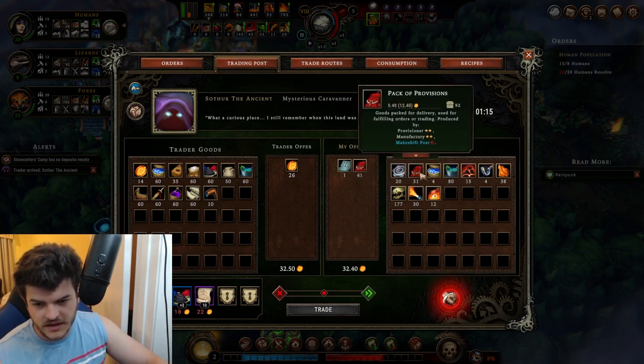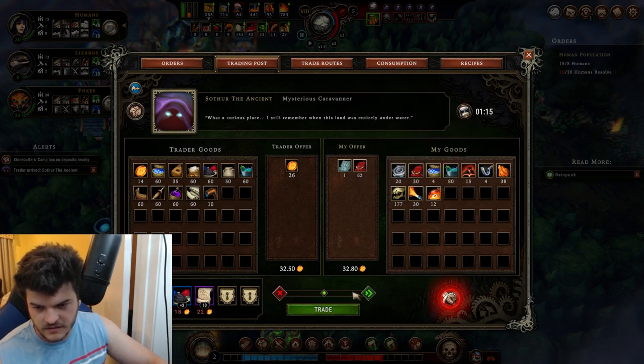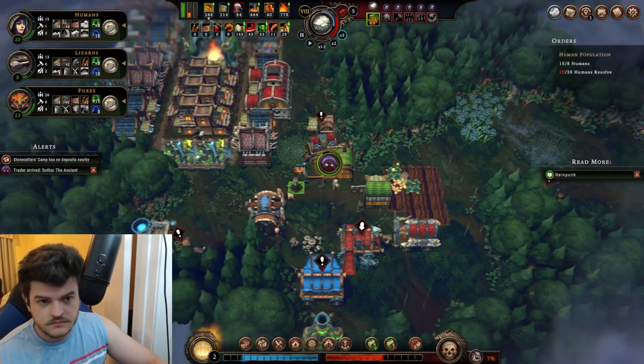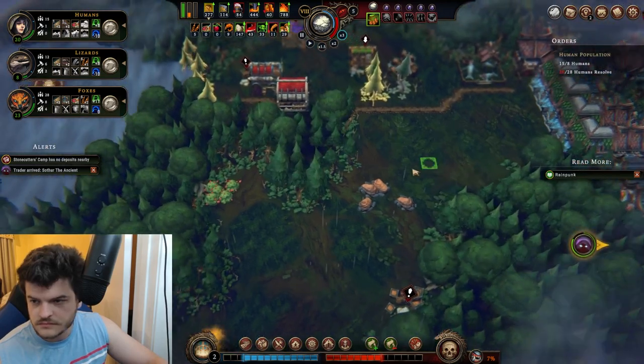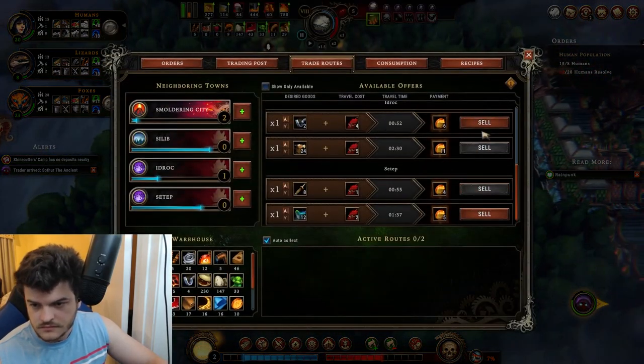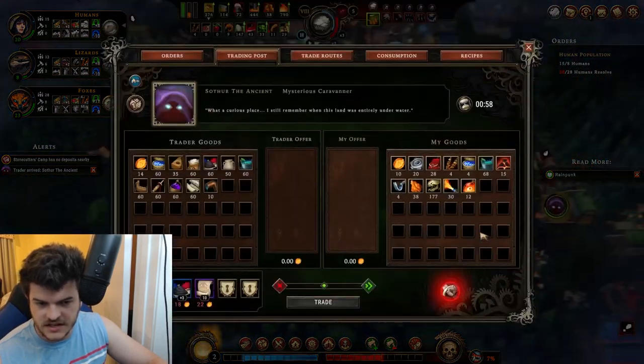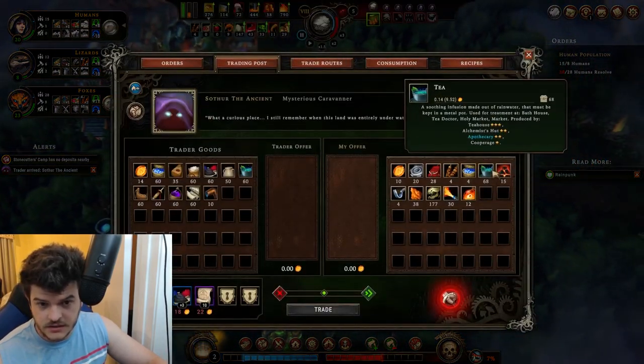There it is — oh my god. We've got lots of tea — we can sell a ton of tea. Bathhouse, tea, doctor, holy market or market. We don't have to worry about that just yet.